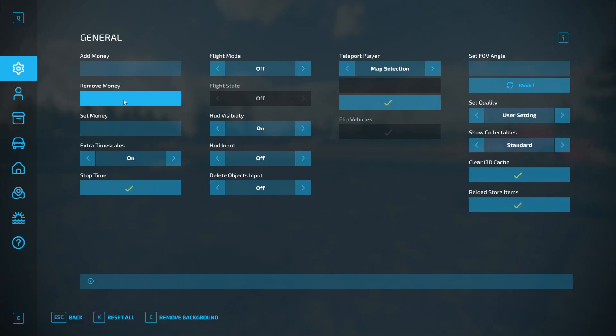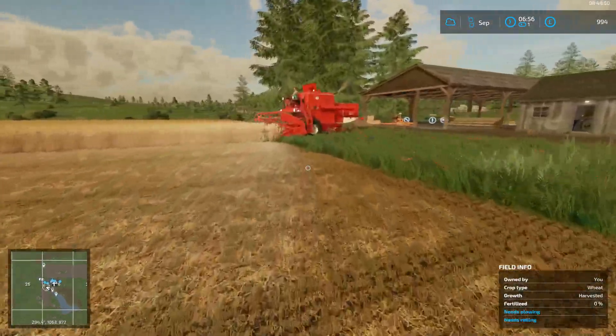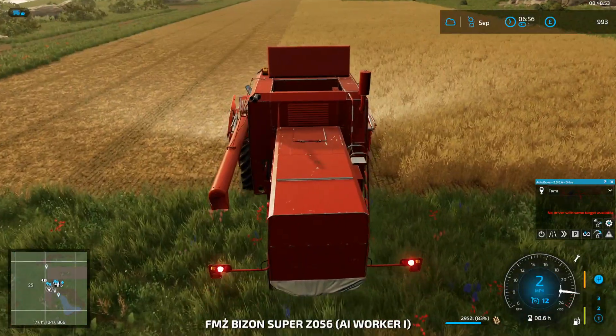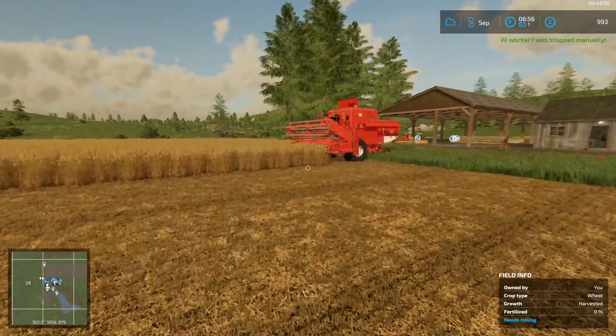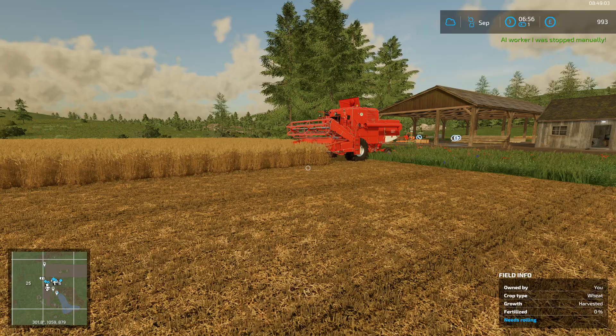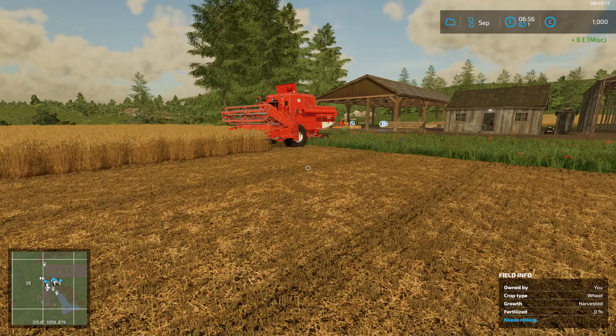It's also handy for setting a fixed amount. If you're setting up a farm from scratch and you want a survival-style start, you might only want to start with a thousand. You can start with minimal equipment or even zero. As I put a thousand in, it's already draining because of a worker, so I'll dismiss the worker and reset it back to exactly one thousand. Press F12, set it to a thousand, hit return — there we go, bang on a thousand.